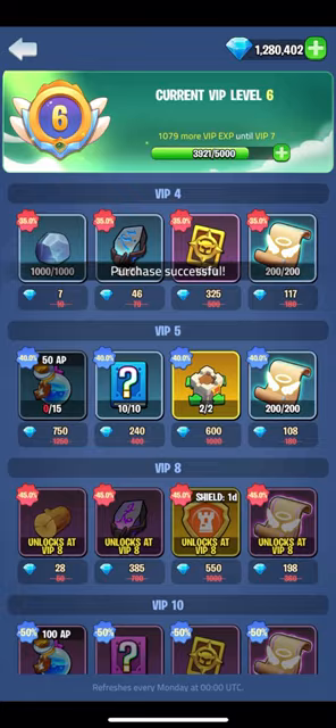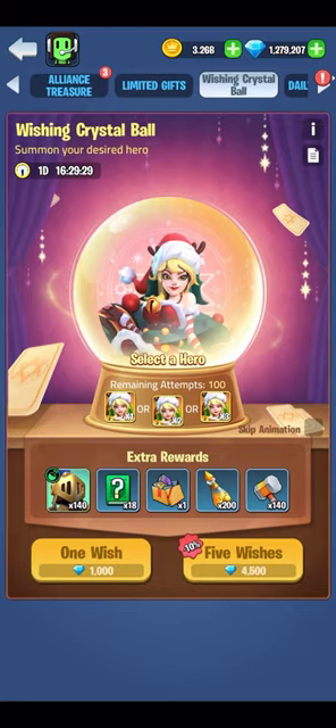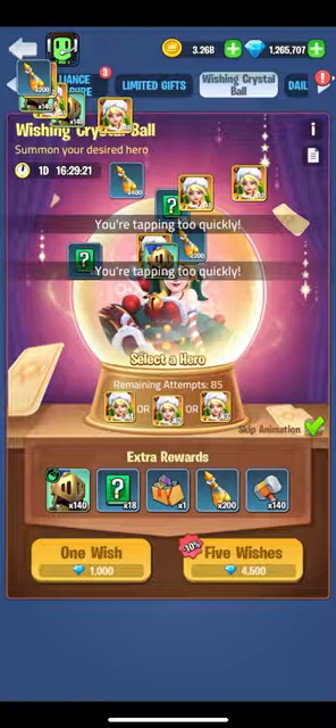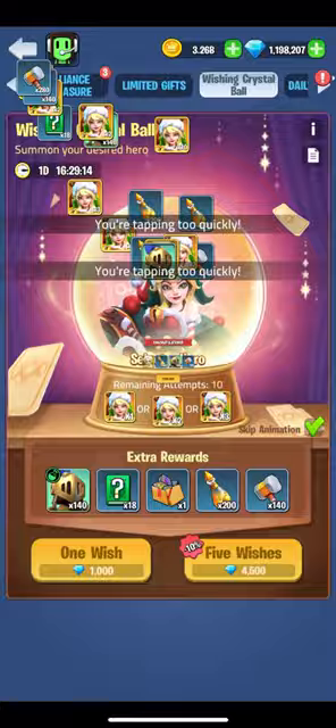Coming to the wishing crystal bowl event — my favourite event in the game. I suggest anyone playing save all their gems for this, other than spending on the bounty hall, seasonal events and VIP store. You can spin it 100 times per day and get around 150 SSR heroes for 90,000 gems along with other rewards.